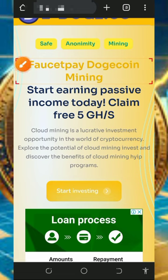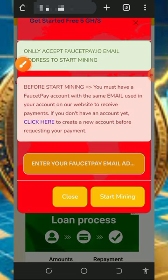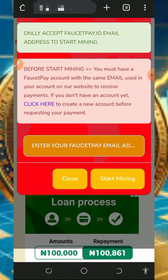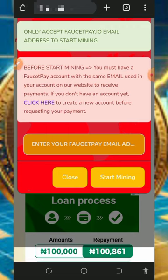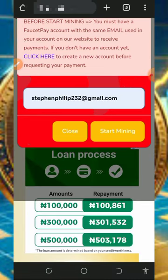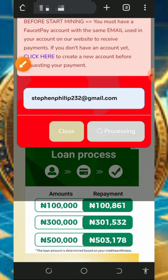After checking out the information, create an account by tapping the Start Mining button. Note that only a Faucetpay email address is required, so you must have a Faucetpay account before joining. If you don't have one, tap the second link below this video description to register. Once registered, enter your Faucetpay email address and tap Start Mining.